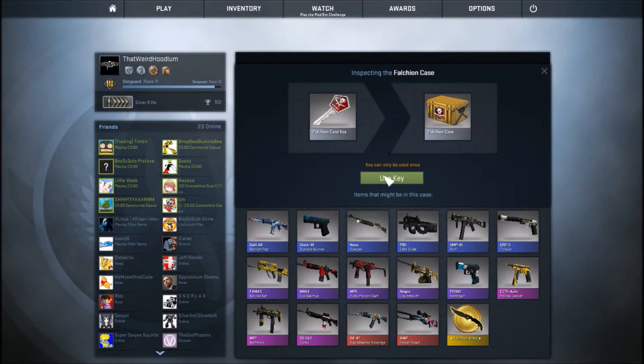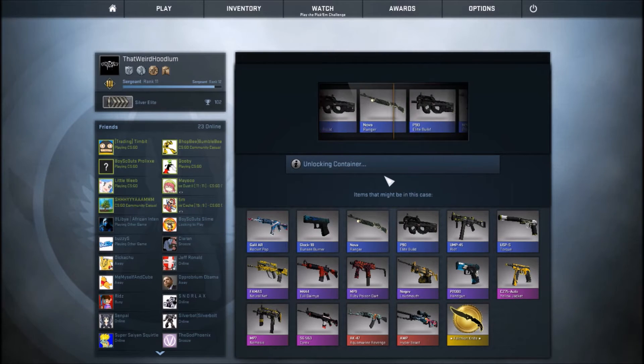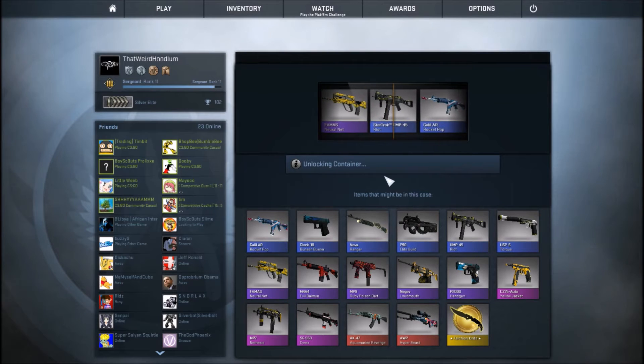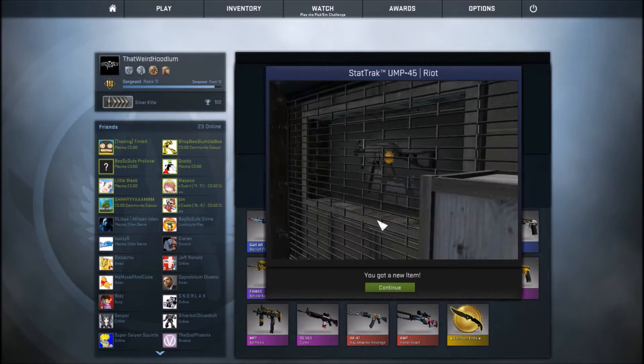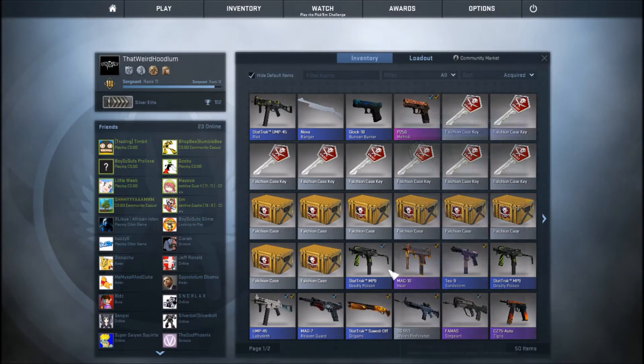Watch me whip! Woo! Here we go. Oh, I almost got the nooch — whatever that is. I got a Stat Track UMP Riot. Field tested.